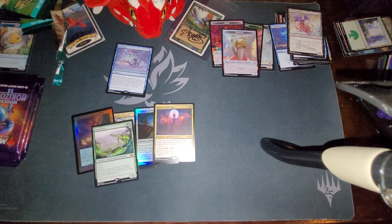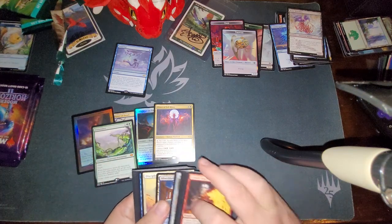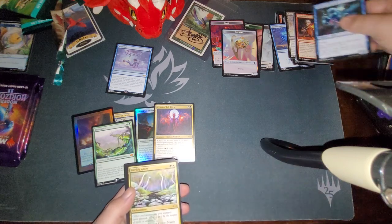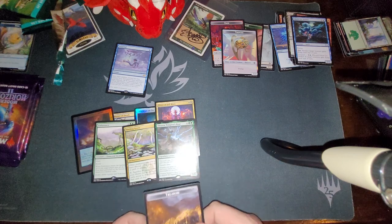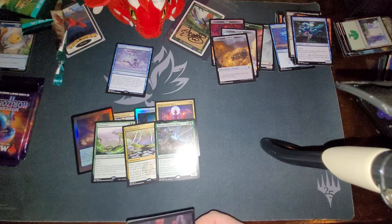Commons, three uncommons. Shardless Agent for our reprint — rare. And a Thrasta for our second mythic. And a Treasure Token. Two mythics so far, both of them actually pretty decent — Endurance being the best, of course. No Ragavan, but I'm not going to complain at this point.